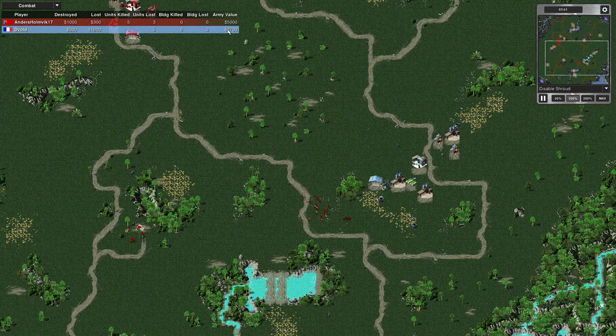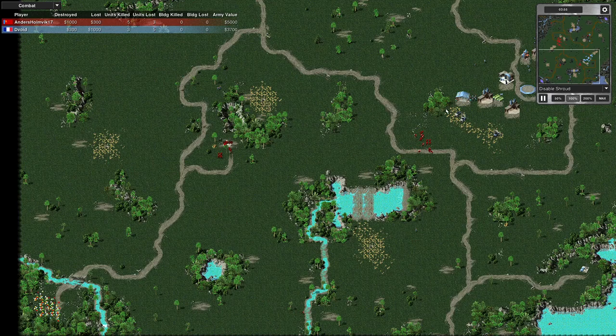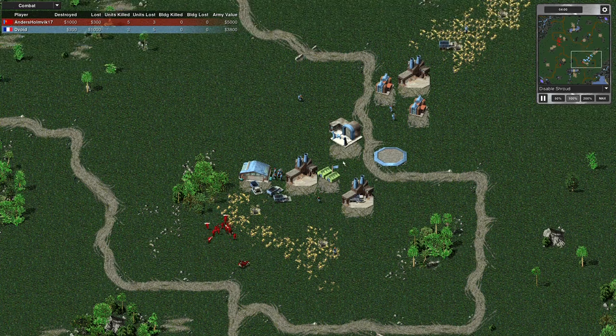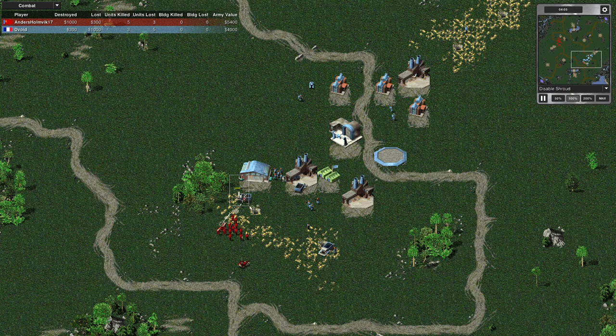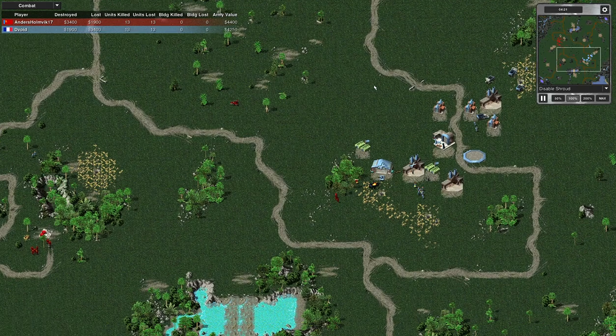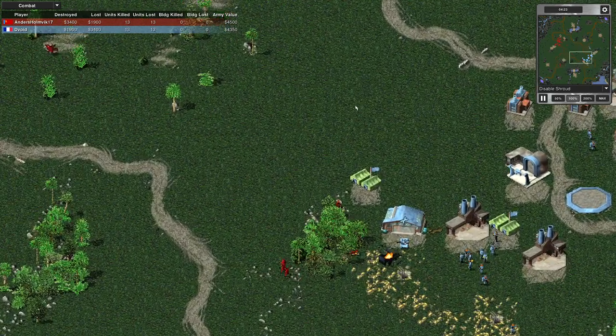My opponent's got a 5,000 value army, I've got 3,700. It looks like he's got a good attack on my ore trucks here, but I have got units prepared. I ordered it away but it was too late. I'm bringing my light tank in for screening, but those rockets made very short work of it. I've held off that attack - I lost an ore truck.